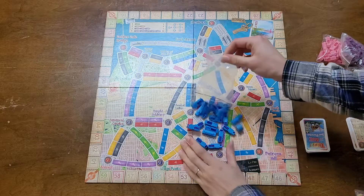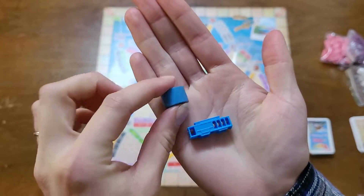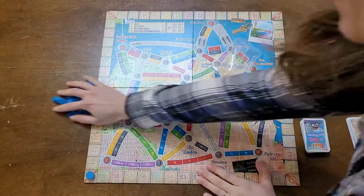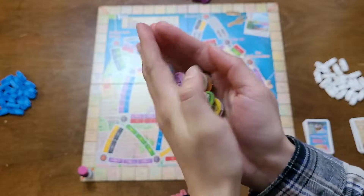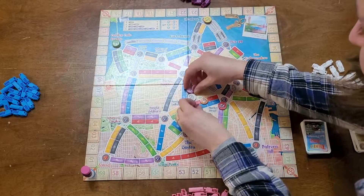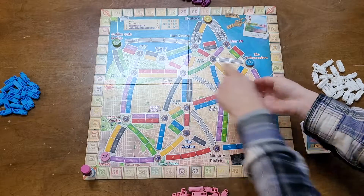To set up, place the board in the middle of the play area and have each player choose which color cable car they would like to represent themselves. With the colored cable car, there is also a point marker token that should be placed on the zero spot on the score tracker around the board. There are five locations on the map that require tourist tokens. Stack the number of tourist tokens according to the number of players: three tokens for four players, two tokens for two and three players.